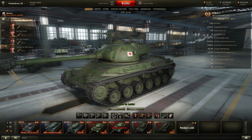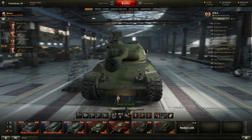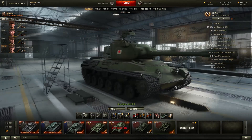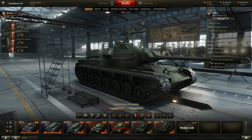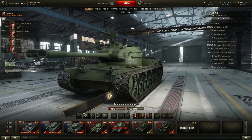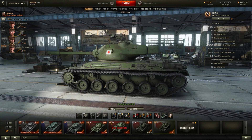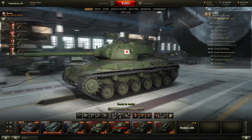Armor-wise, it's not much. You do have a gun mantlet that will perhaps absorb some shots, but don't count on bouncing too many. It's got the same armor thickness as the regular STA-1, but the hull and turret are slightly different. The turret is the unupgraded version of the STA-1, and the hull looks a little bit narrower and a little bit taller. It also doesn't have the raised engine deck.